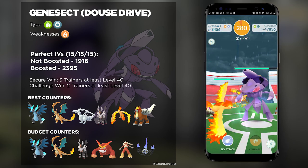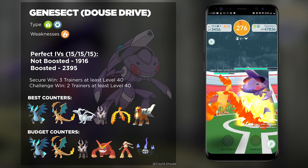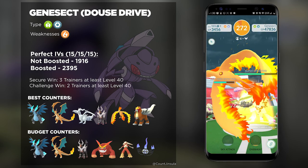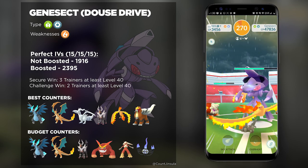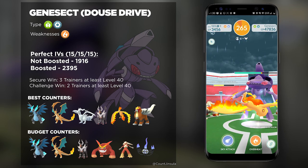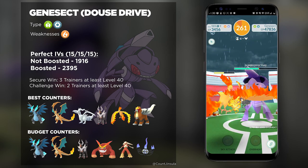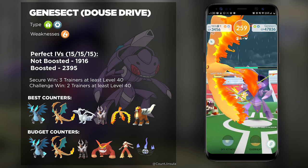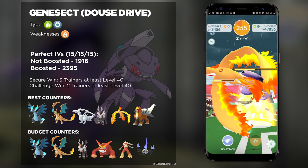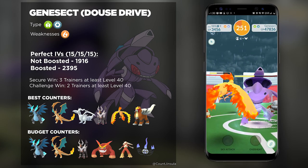Now let's talk about those Fire-types you should bring. First and foremost, there are the Mega Charizards I mentioned, but there's also Mega Houndoom. This is another powerful Fire-type Mega that a lot of people tend to bring when Fire-types are a requirement. But these two are not the only powerhouses — there is Reshiram, and just like Mega Charizard X, it also has a Dragon typing which will help with that Water-type damage.